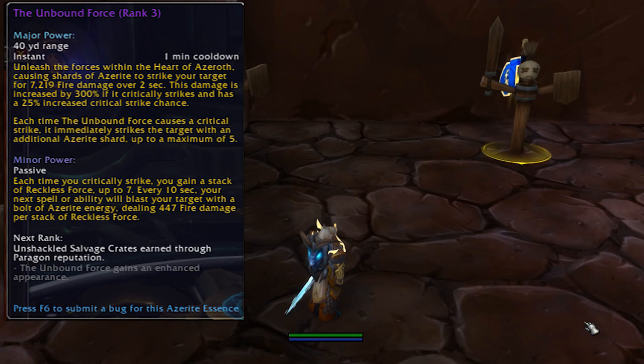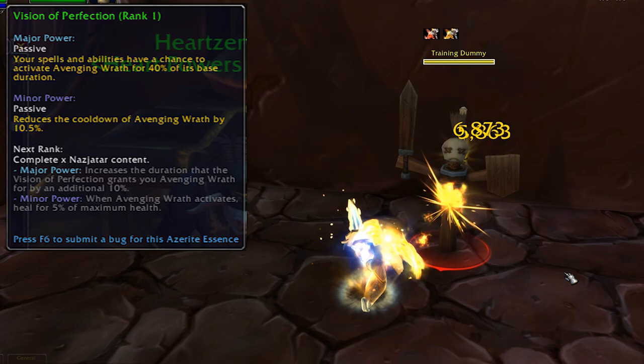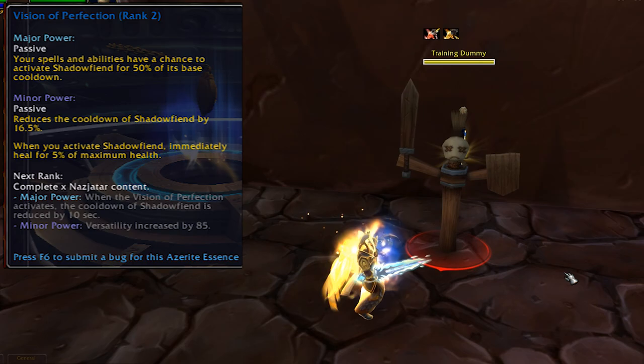Vision of Perfection has a chance to activate one of your cooldowns randomly while you're in combat, and comes from the initial chapters of the Nazjatar war campaign. Rank 2 comes from further Nazjatar content, which we're not too sure about yet. Rank 3 is even more Nazjatar content, and rank 4 comes from completing the Nazjatar zone achievement.